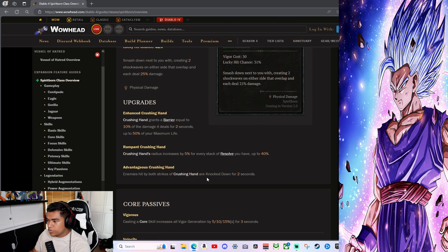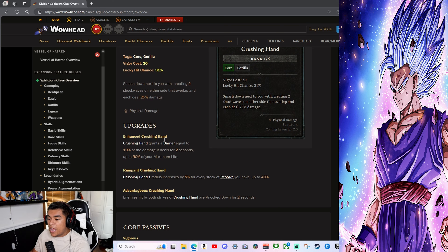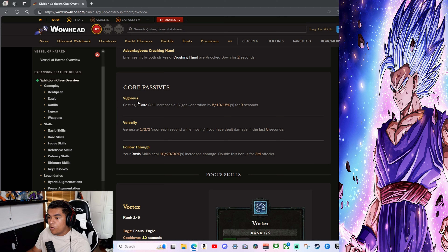Crushing Hand — Gorilla, 30 vigor cost: smash down creating two shockwaves on either side that overlap — it's basically like Pulverize for Druid. Enhanced Crushing Hand grants a barrier equal to 10% of the damage dealt for 2 seconds, up to 50% of your maximum life. Rampant Crushing Hand's radius increases by 5% for every stack of Resolve. Enemies hit by both strikes of Crushing Hand are knocked down — this is going to be the one. Core passives: Vigorous Casting increases all vigor generation by 50%. Velocity generates vigor per second while moving if you've dealt damage recently.